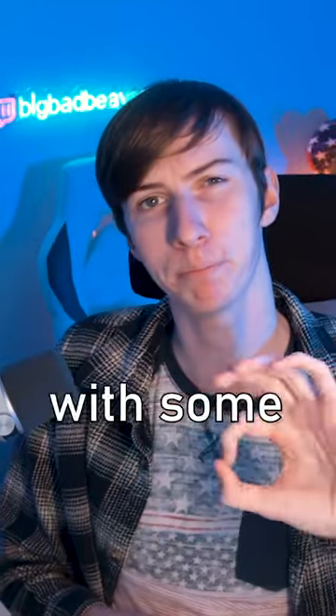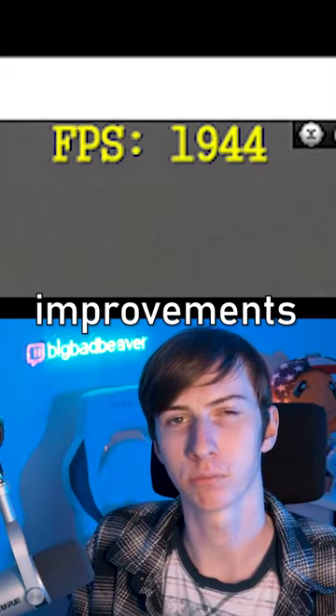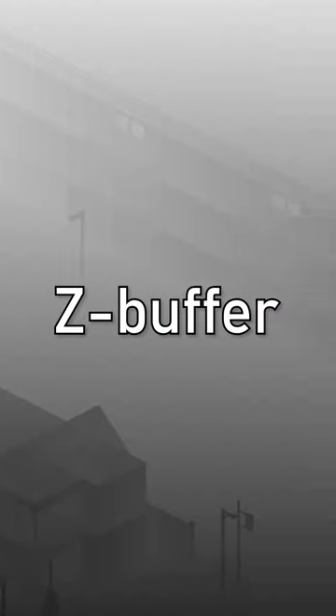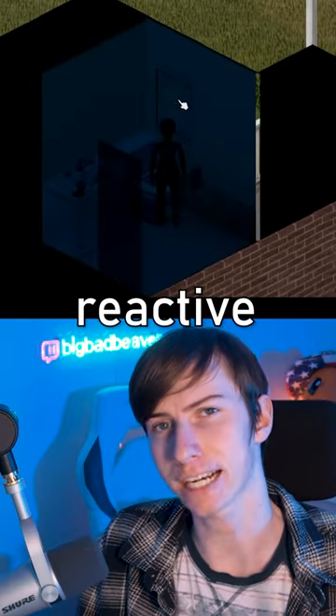Build 42 is also coming with some big changes to the graphical engine, with big FPS improvements coming from the addition of a Z-buffer, and a global illumination-esque system which makes environments much more reactive to the lighting.